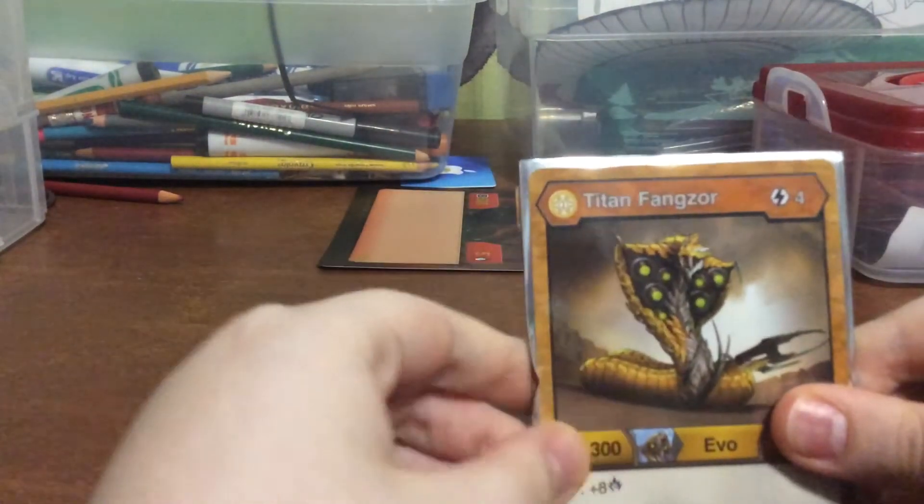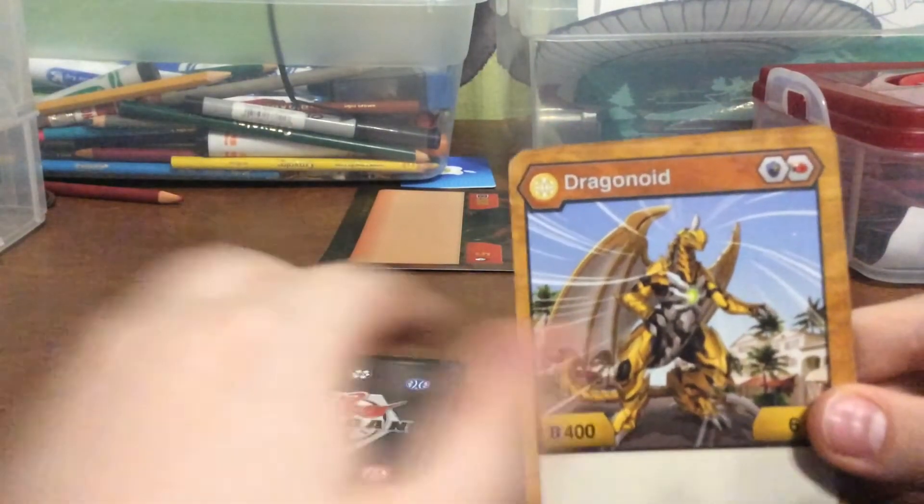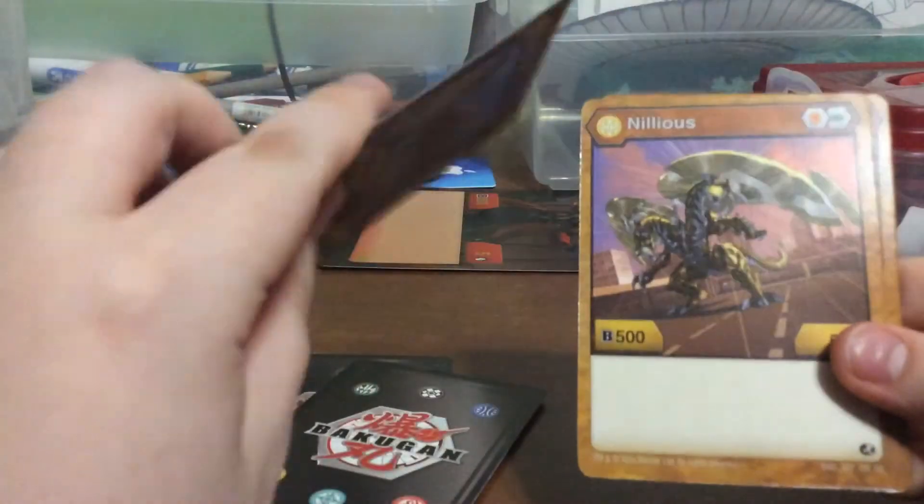We have just enough time to review the last ones. Last one — my Aurelius. Hardly anything. We have a Titan Veinzor. Gave him a guard pack. The sleeve is all messed up. Gargonoid Ultra. Dragonoid. Fanezor. Nelius. Phaedrus. And that's it.